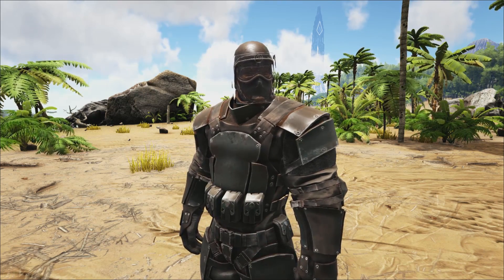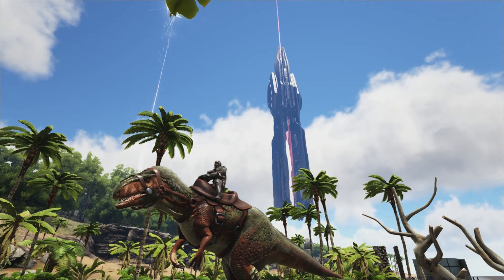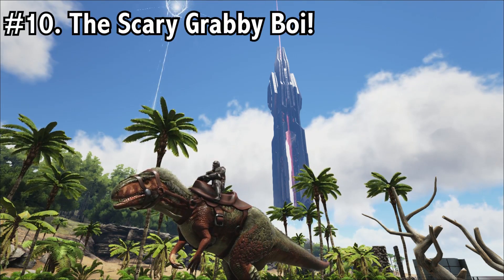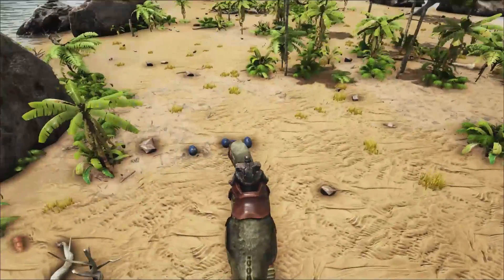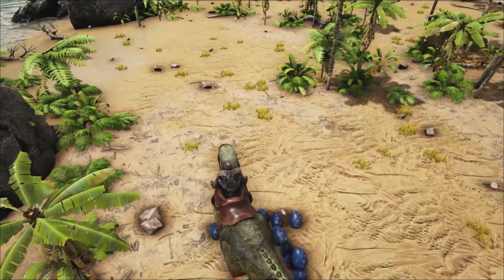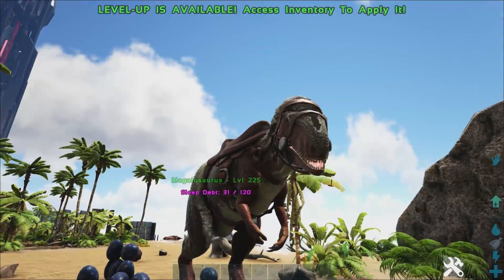That should make sense as we go through the video. Coming in at number 10, we have the Megalosaurus. The Megalosaurus produces large eggs, which are used to make the third highest kibble — the superior kibble. You can use this superior kibble to tame everything under the Megalosaurus's kibble tier, as well as creatures that use superior kibble.